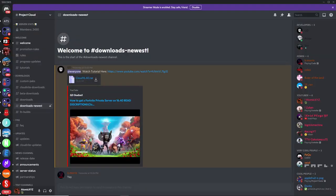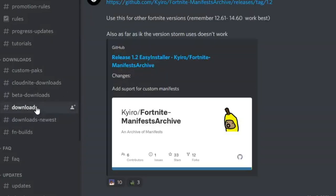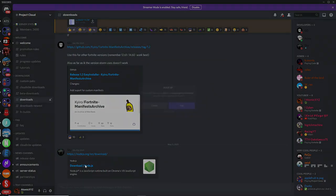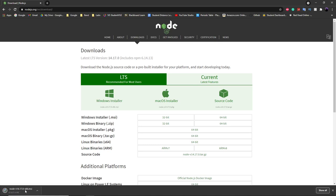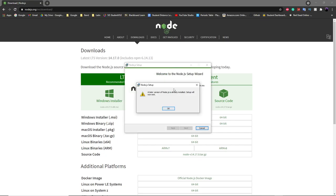So to get this private server or dev account, you want to join the Project Cloud Discord server — I'll have the link for this in the description. The next thing you want to do is go to Downloads, and then make sure that you have the latest version of Node. Just click on the link, and it'll take you to the website. Then you just want to download the LTS, and you can do this for Windows — just click on Windows and it'll install. I already have the latest version, so I will not be downloading this. But if the private server does not work for you, make sure you have the latest version of Node because this is usually the issue.